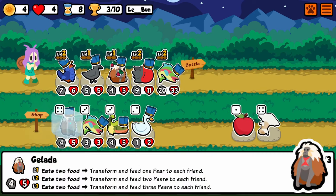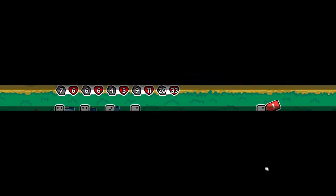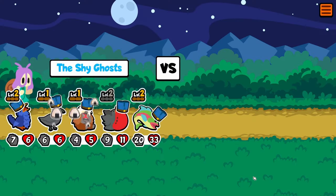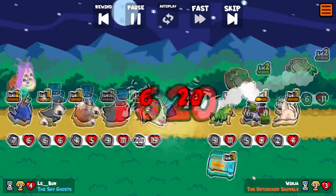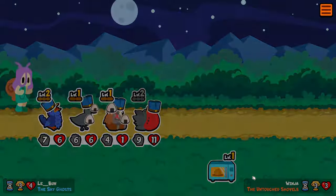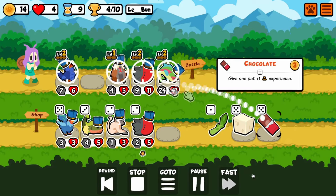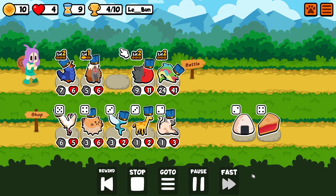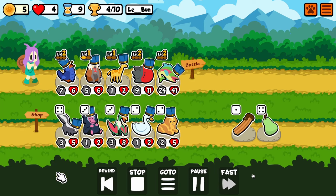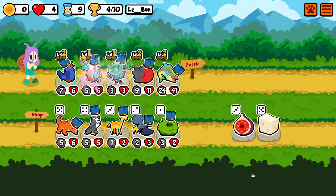There's the Gelada. The way it works is once it eats two foods, it transforms into a Sleeping Gelada, so its ability can't go off anymore. But when it's being transformed into one, it gives everyone one, two, or three pairs of stats — that's plus eight plus eight for six gold, which is quite nice, especially when I'm effectively starting turns with 17 gold.